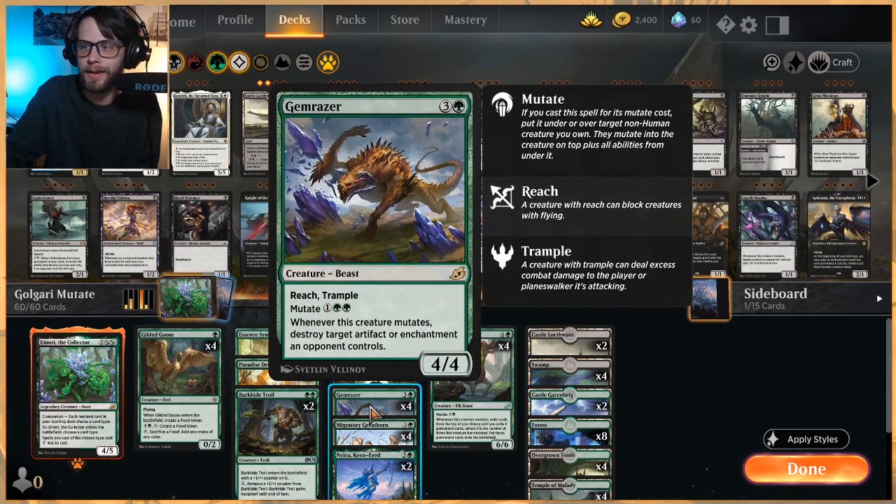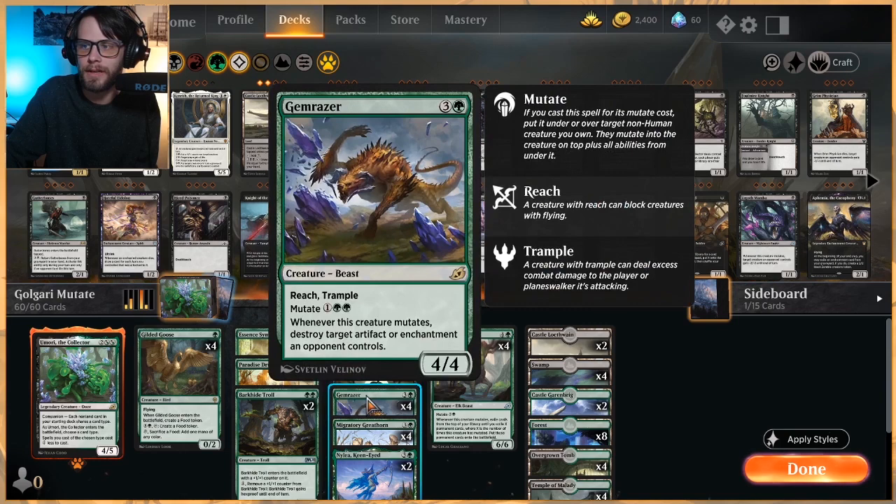Gem Razor is nice tech and a really nice three-cost mutator. Gives reach and trample, it's a 4/4 — very strong. But it also destroys an artifact or enchantment an opponent controls. This deals very well with Yorian Control decks which like to play a lot of enchantments, and Ember Cleave gets killed by it too. There's a lot of random stuff this kills — it's built-in tech, but on top of that it's already just a really strong card.